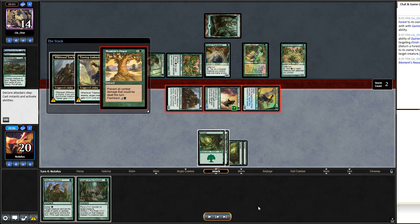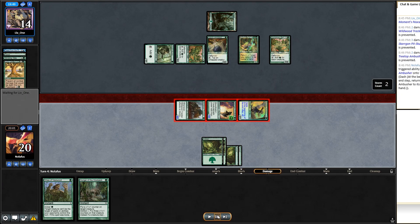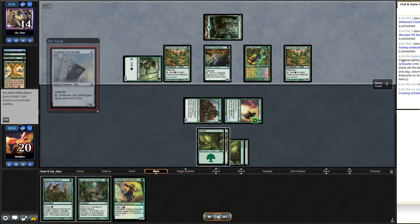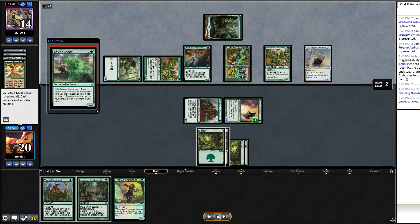We pass the turn with not much to do. They play Crashing Drawbridge and then Assembled Alphas — or some wall — and now they're going to be able to draw so many cards off of it. The video ends here on a rough note against the Defender Combo deck.